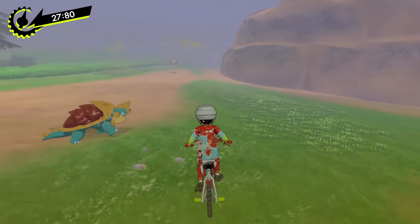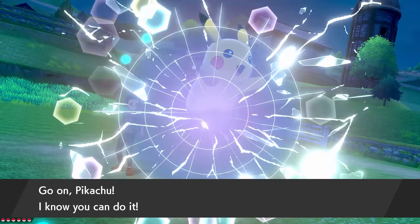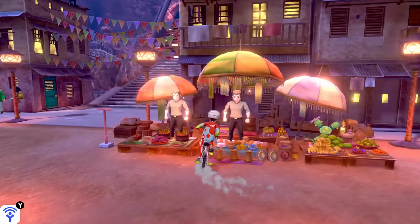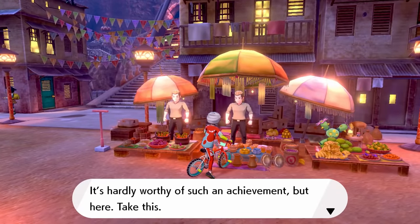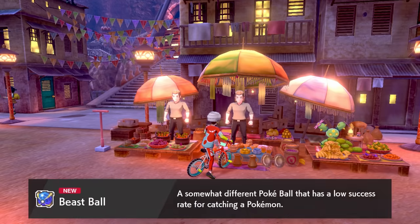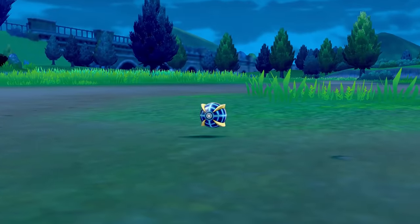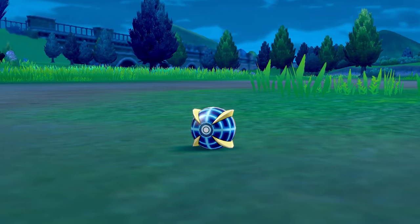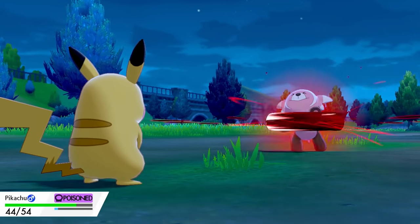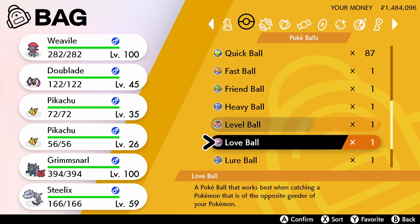Then finally, last but not least, we have the Beast Ball. Getting this one is super simple. Once you beat the champion, go to Stow-on-Side and then go left to the Marketplace. Talk to the man standing behind the counter and he'll give you the Beast Ball as a reward for becoming the champion. Now, the Beast Ball is actually very different than all the other balls — instead of increasing your chance of capturing a Pokémon, it actually has a lower catch rate than even a regular Pokéball, making it much more challenging to catch a Pokémon, although it looks very cool. So now you have one of all nine of these special Pokéballs.